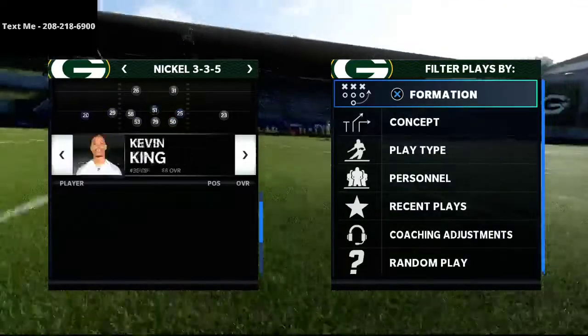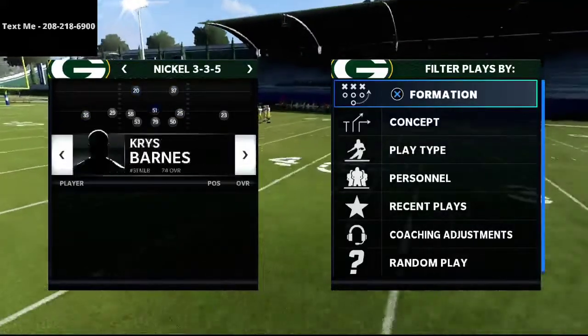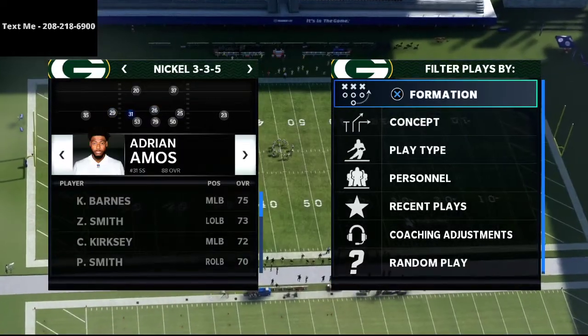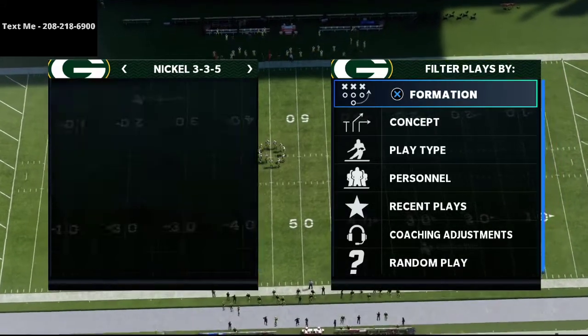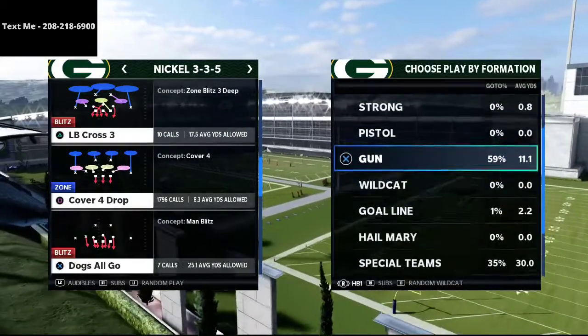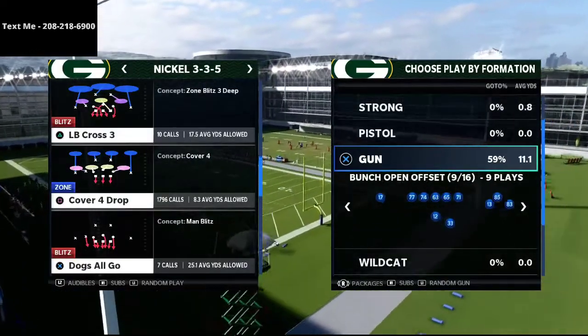I just released a Gun Bunch eBook that basically outlines an entire Gun Bunch offensive scheme out of the New York Jets playbook. It also has the Bunch tied in as well as the Trips tied in offset. This Jets book is absolutely phenomenal — it's one of the most well-rounded playbooks, and it actually has a really good three-formation five-wide scheme as well.